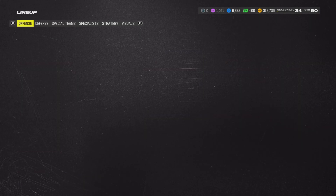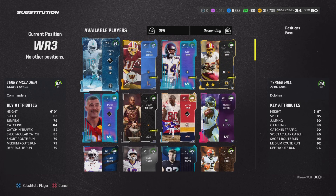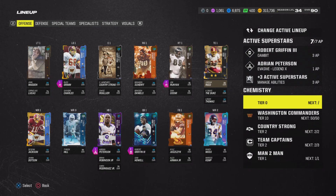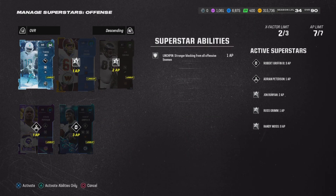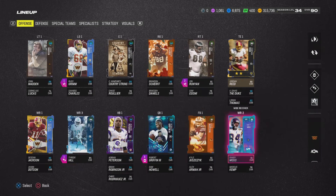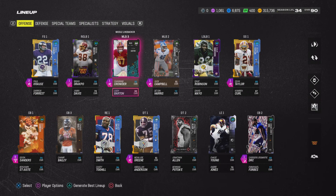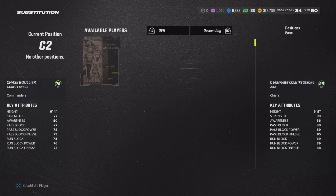If you look at the team, we have a Redskins team, so this will be interesting. I do have 50 out of 50 for the Redskins — I'm not doing a 25 out of 25 or any of that — so this will be a pretty big deal here. I'm going to take off Adrian Peterson's ability for this video just so we can get Tyreek Hill. I'm probably going to sell him right afterwards either way. But yeah, Redskins, or Commanders-themed team, whatever you want to call it — 50 out of 50.